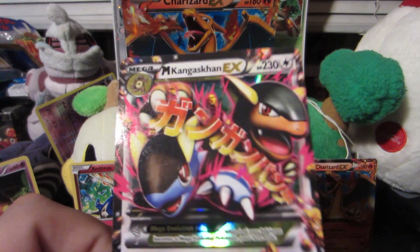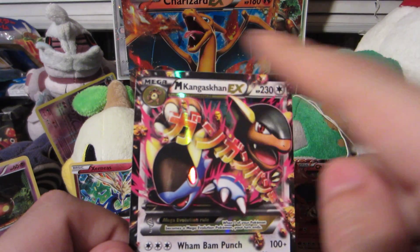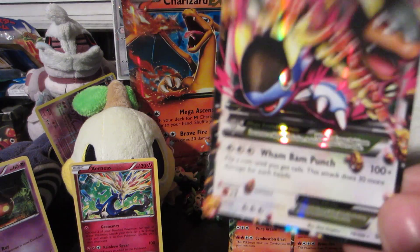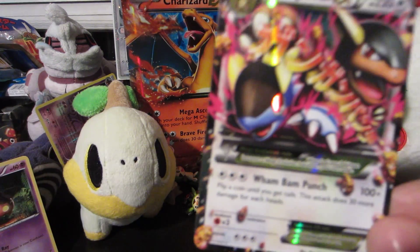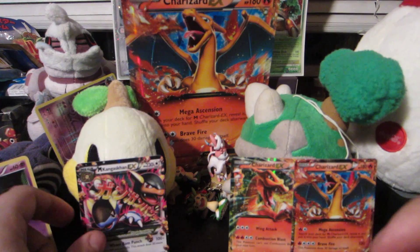Now it's not the Secret Rare version. There are Secret Rares in this set — the tops are actually gold instead of this normal brownish blackish color. But that is an awesome, awesome pull. Super stoked about that. That means Xerneas gets kicked out of the way and we are going to put Mega Kangaskhan there. Very cool pull.